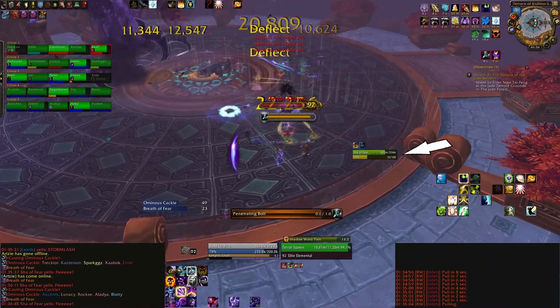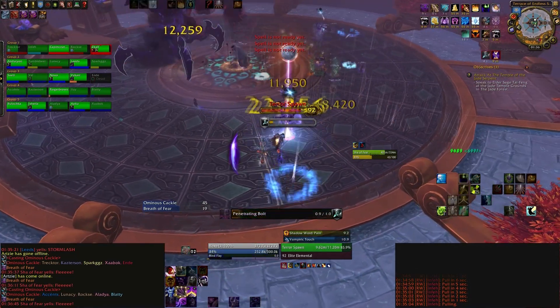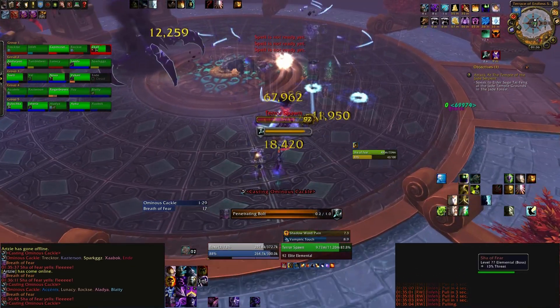You might want to put the boss on focus so you can see his energy, or just use timers. Just make sure you're always inside that Wall of Light — otherwise there's no point in being there.